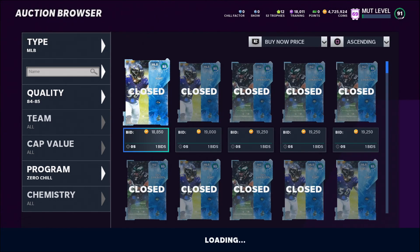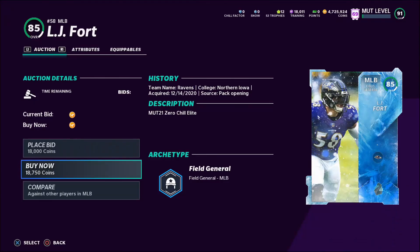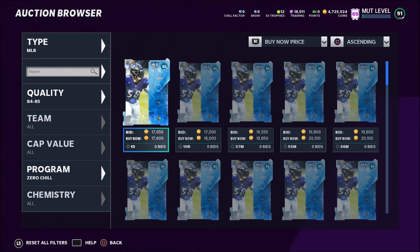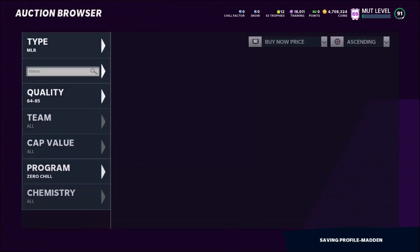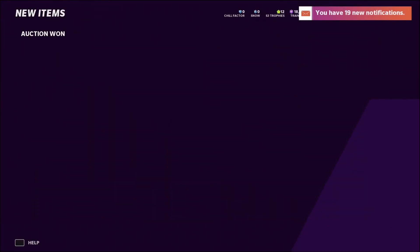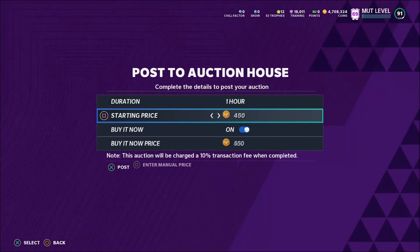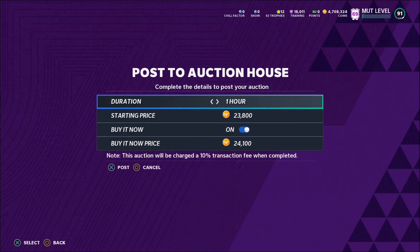If we can buy these for 18,000 coins and resell them for 26,000, we're making four to five thousand coins profit per flip. I tried sniping a linebacker at 18,750 — the auction expired on me — but I actually got one for 17,000 coins! That's a really good snipe. We'll relist it for about 24,000 coins — that's an easy 5,000 coins just like that. Always put cards up for one hour when a new promo comes out so they sell fast; never put them up for eight hours or a day.